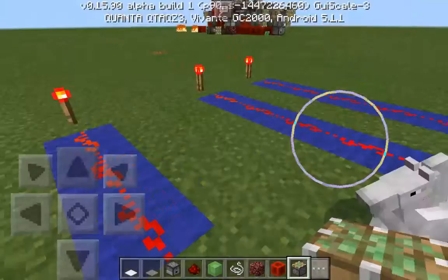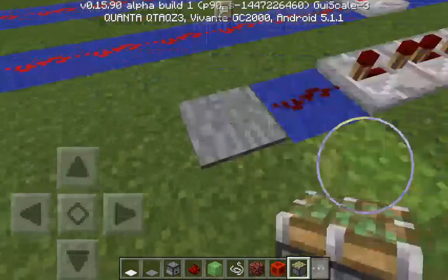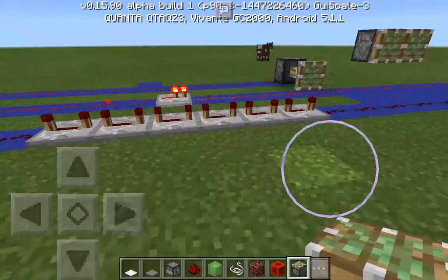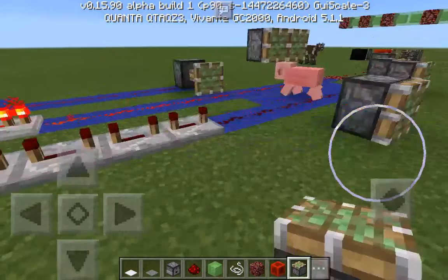Now remember how I said one tick? That is 1/25th of a second for the signal to be repeated. Here we have an example where all of these are set to four ticks, which is exactly one second, and then it powers the piston and also shuts off.